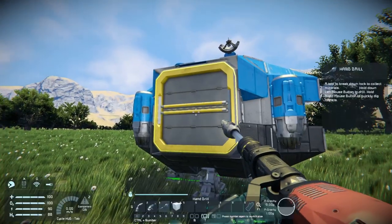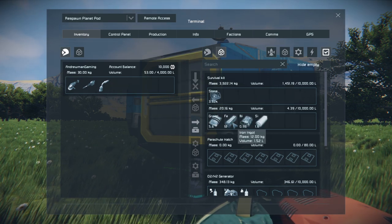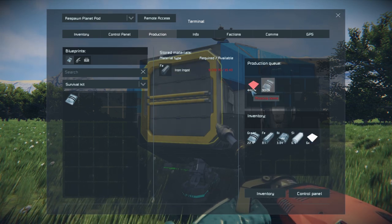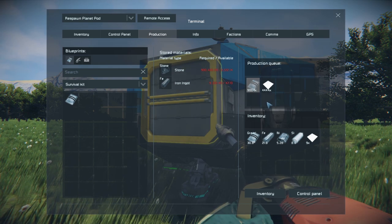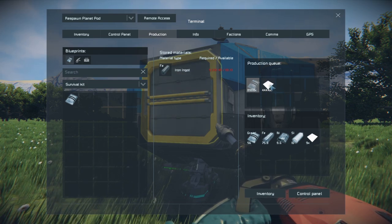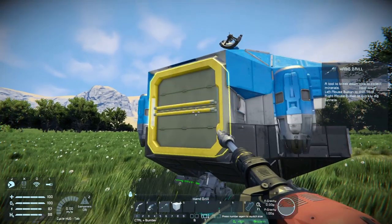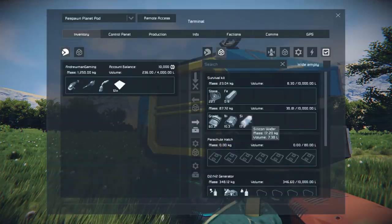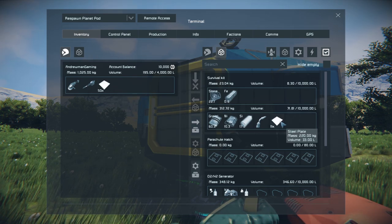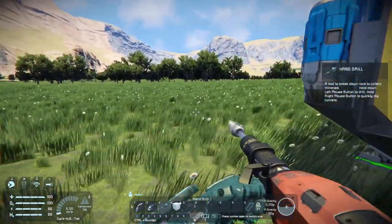Once your inventory is full, press F on the survival kit to deposit your stone. Just drag it over to the kit's inventory. You'll see it starts producing. You can manually swap the queue order, or if one process runs out of materials it'll automatically start doing the next item in the list. To grab finished materials, press F and then Shift-click to take everything at once, or Control-click for 10 at a time.